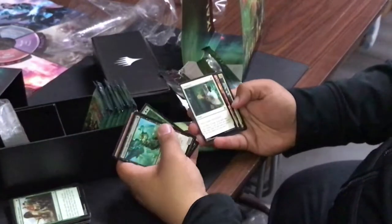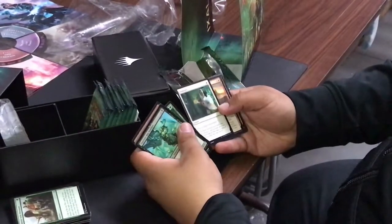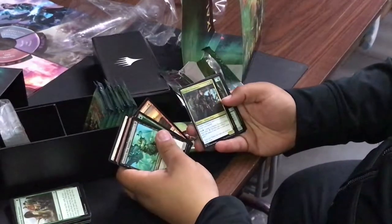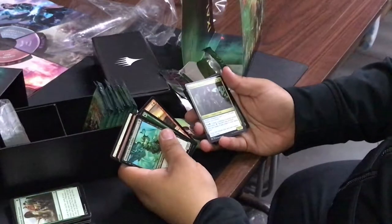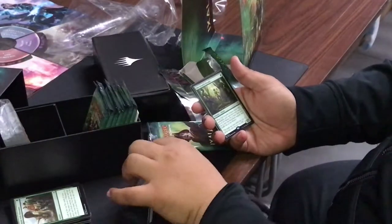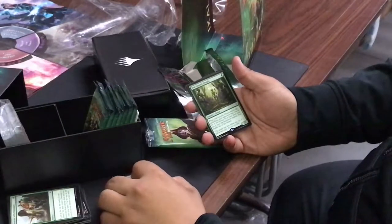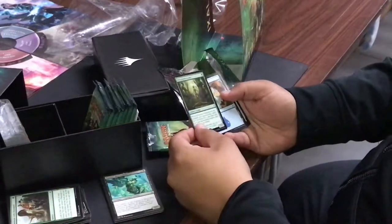Unfriendly Fire, Dive Down to get hexproof — crazy! Whiptail with reach. Destroy target enchantment — Trove of Temptation. Dead-Eye Plunderer, uncommon, create a colored treasure. Bonded Harvest: can't block alone. Growth of the Old Triads — when it dies or enters the battlefield, each opponent may search their library for a basic land and put it in tapped.